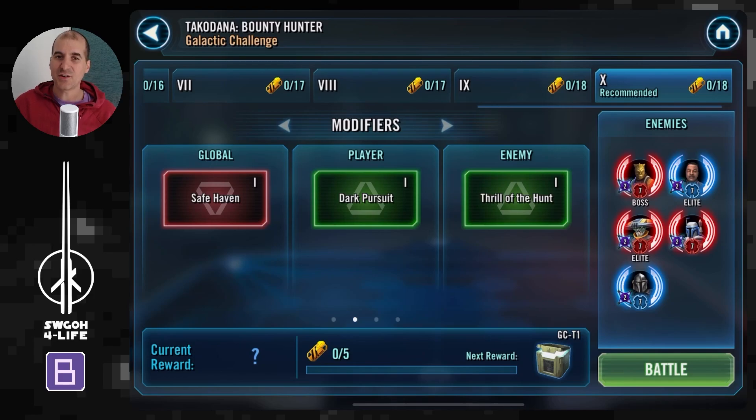First, I'll kick off with Troopers and also the Rey Jedi Training Resistance team — these teams can get you through Tier 10 quite easily for the no tanks feat. Then I'll hop over to Tier 6 to do the full inquisitor battle with my low-gear inquisitors, and finish off by completing the purge feat on Tier 9 to unlock the gold crate. Let's get started.